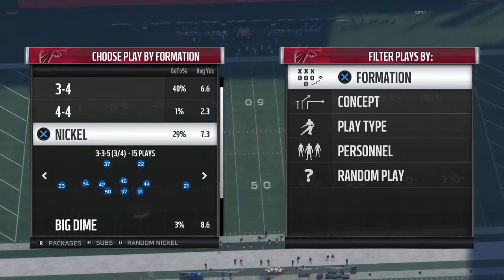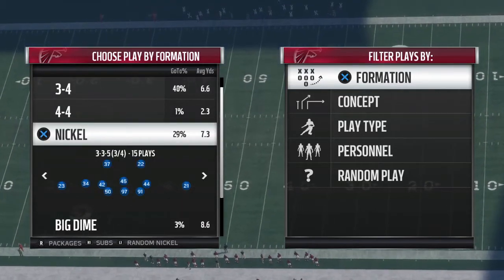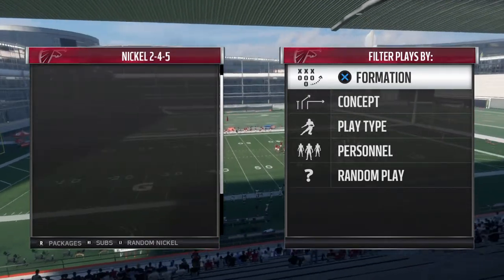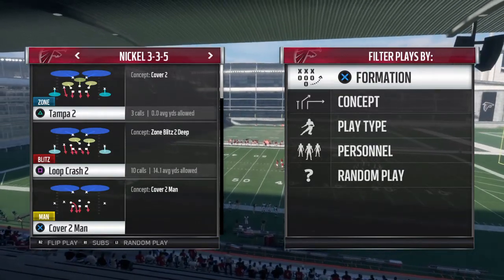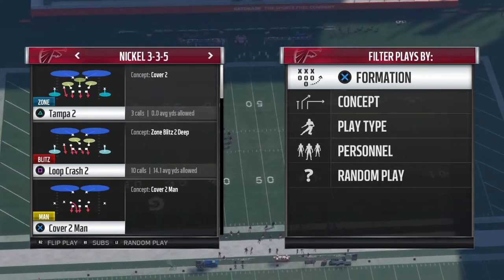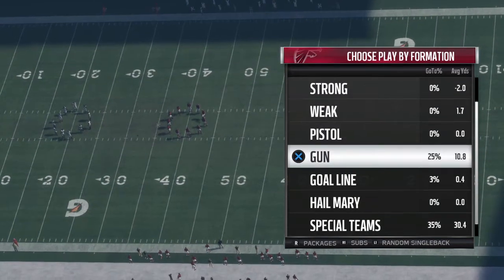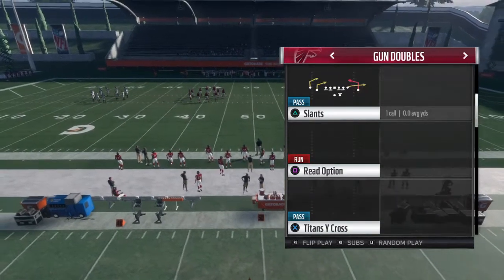What's up guys, winning back with another video. Today we're gonna bring you the second blitz out of the 3-3-5. The nickel 3-3-5 is really popular right now — it's probably the second best formation in nickel that you can run other than nickel normal. Today we're gonna be bringing you a blitz out of loop crash 2. We're gonna be coming at you with a five-man blitz, hard to block, potentially dual side.